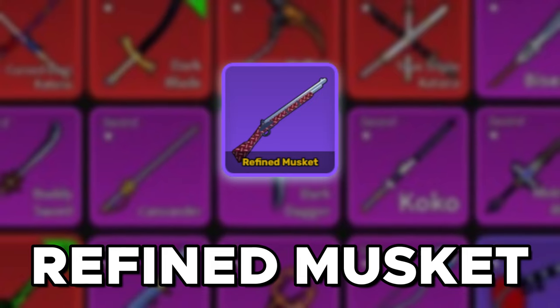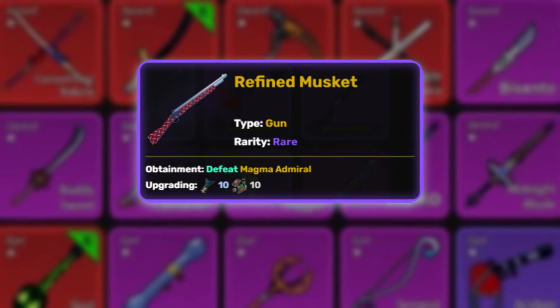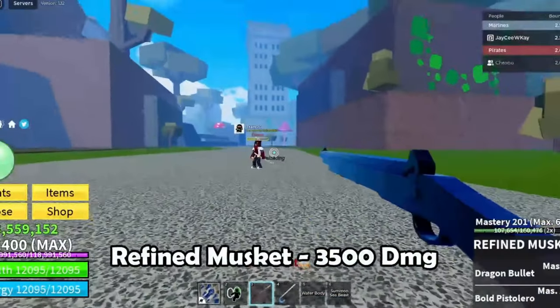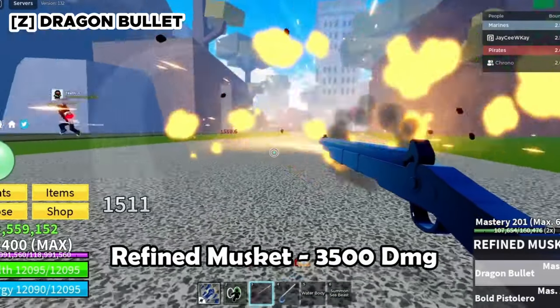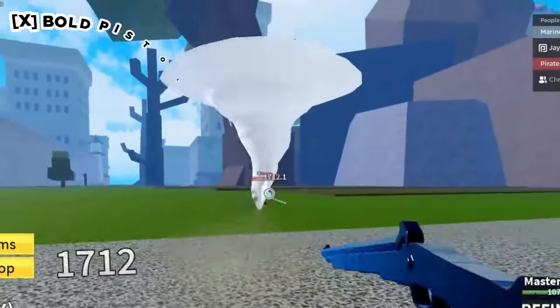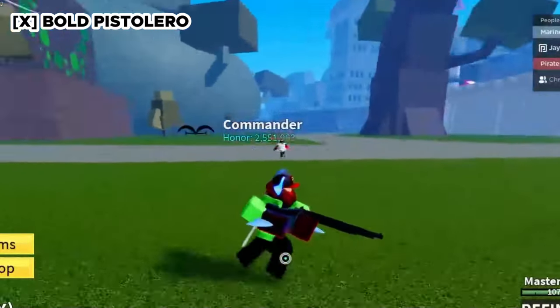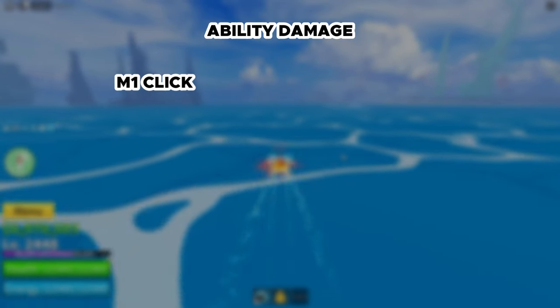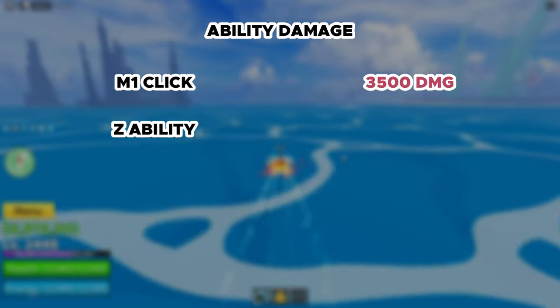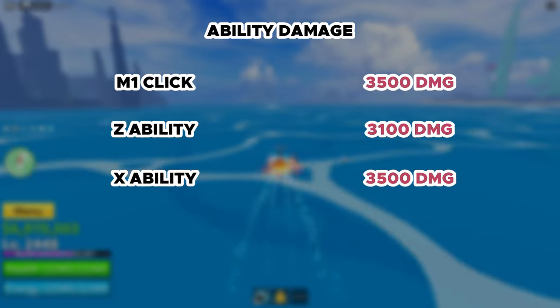The Refined Musket also has a grade 2, upgradeable for 10 fishtails and 10 metal scraps. Its Z ability, Dragon's Bullet, is the same as before but with more damage and more knockback. The X ability, Bold Pastero, is literally just a tornado — a copy-paste. But the damage is much higher: M1 does 3,500, Z ability does 3,100, and X ability does 3,500. Very solid overall.